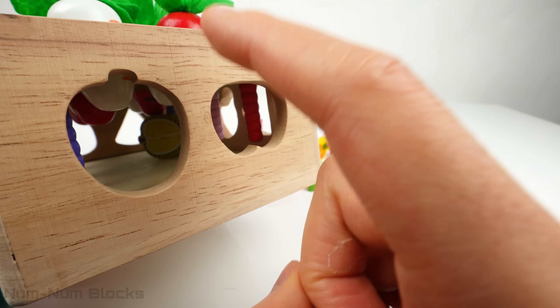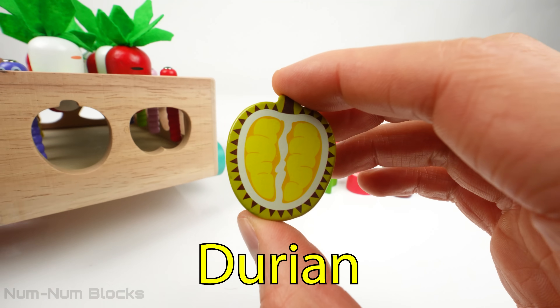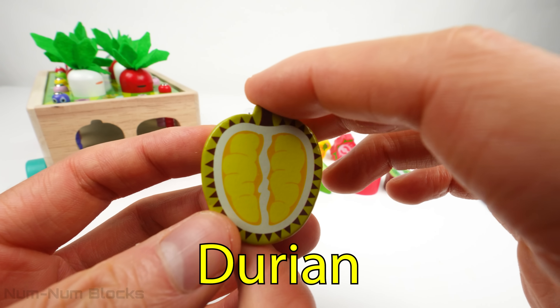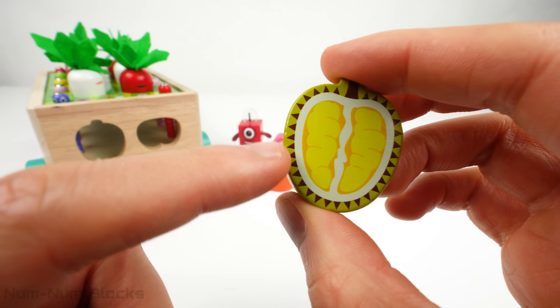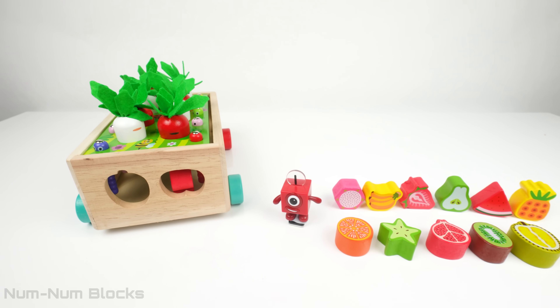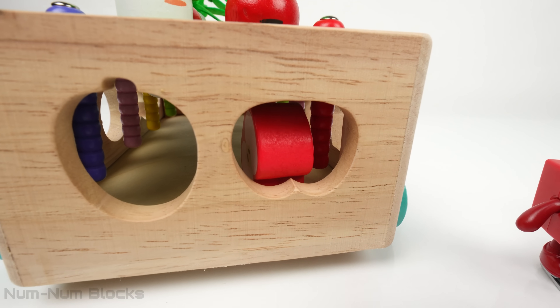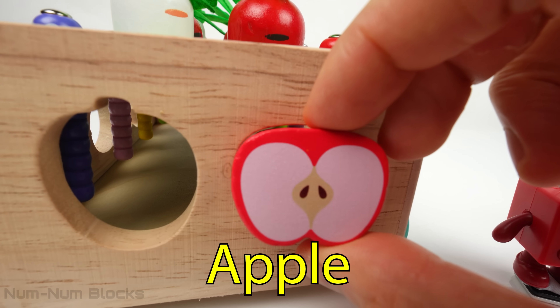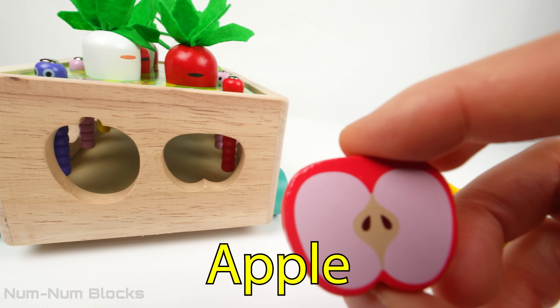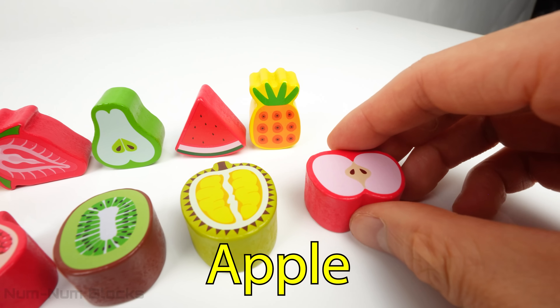Let's turn the garden one more time. This is a durian. A durian is a fruit known for its strong smell. Now let's pick our final fruit. This is an apple. An apple is another fruit that comes in many different colors. Apples are full of fiber to keep your tummy happy.